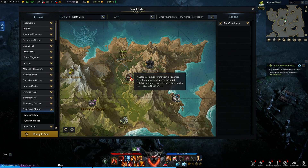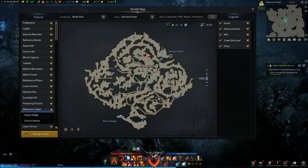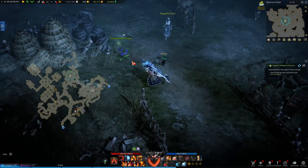You can go to different areas of the map and check what they have. Some areas have everything, so if you come here you can pretty much farm everything at once by going to different places.